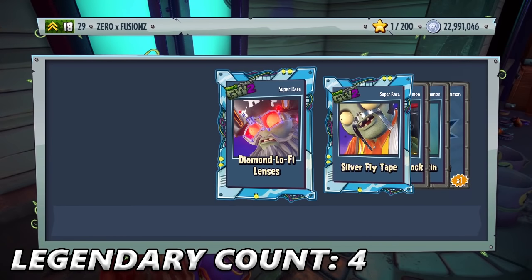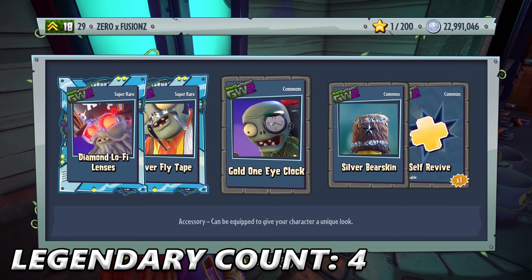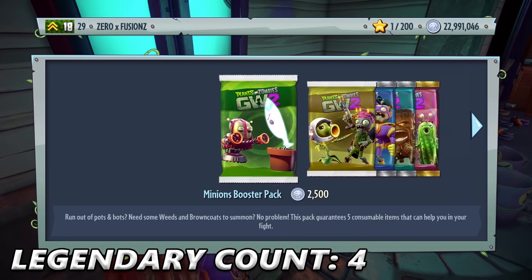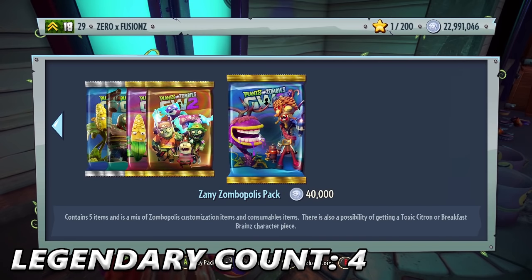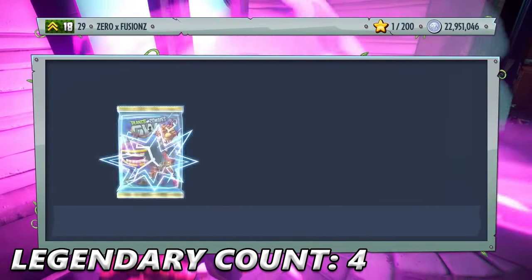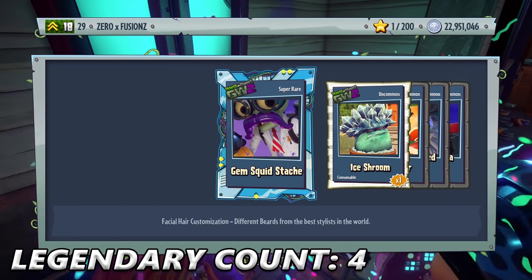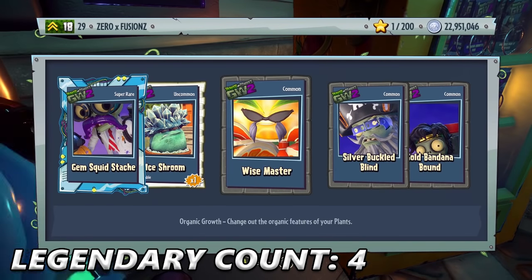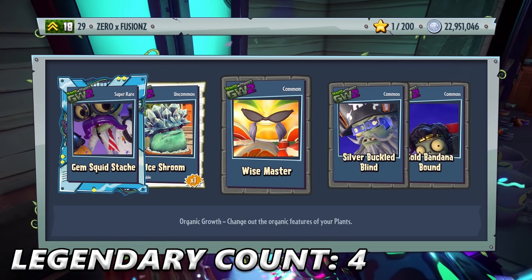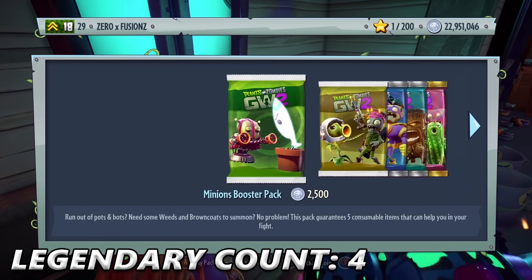I actually think that was my 75th pack, but I'm going to do one more pack for good luck. Diamond Lo-Fi Lenses, Silver Fly Tape, Gold Art One Eye Clock, Silver Burr Skin, and Self-Revive. So the final pack in today's pack opening — if anyone has made it this far, props to you because this is almost a 30-minute video. Thank you very much for watching. The final pack: Gem Squid Stash, Ice Room x1, Wise Master, Wise Old Citron, Silver Buckle Blind, and Gold Bandana Burned.